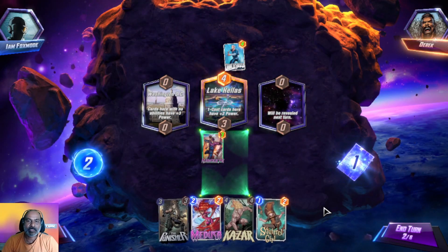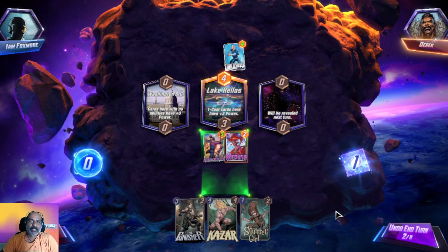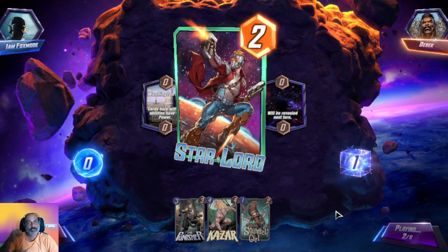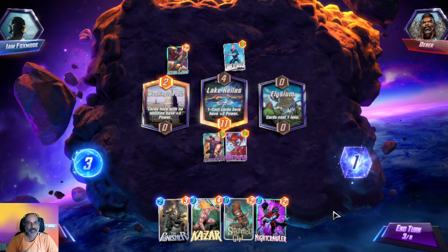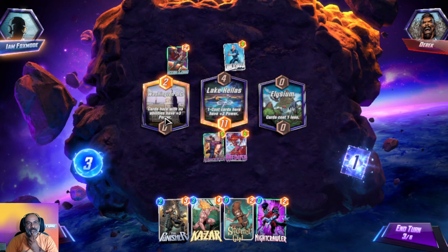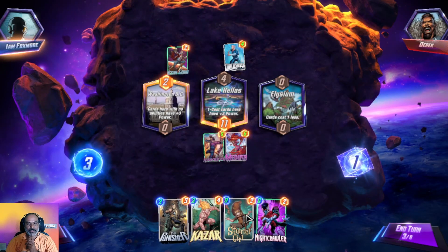Medusa is the obvious choice so she gets three extra points and we get three extra on Hawkeye — six points in total. Without abilities gives plus three power — whether that card counts as having an ability or not is a little confusing. Cards cost one less here.